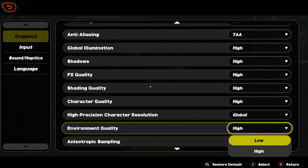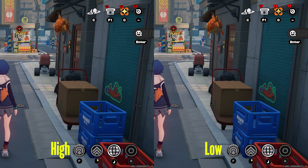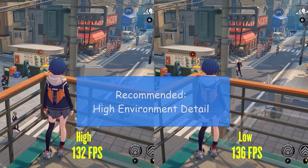Environment quality affects the model detail of a lot of objects — in fact it affects almost everything around you, from ground detail and buildings to small objects, as you can see in this comparison of high vs low. Performance-wise I lost 4fps by going from high to low. I will recommend high setting as the visual difference is too big.